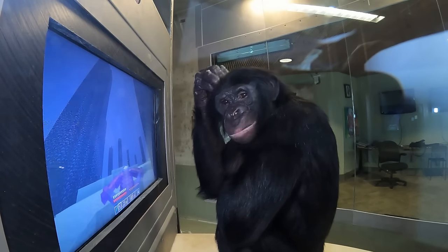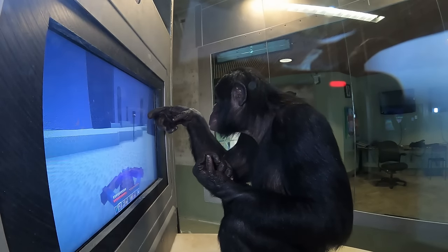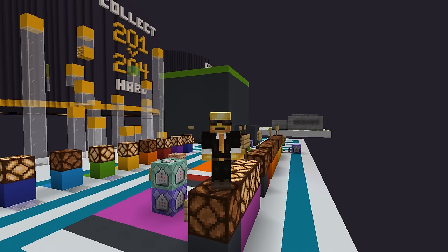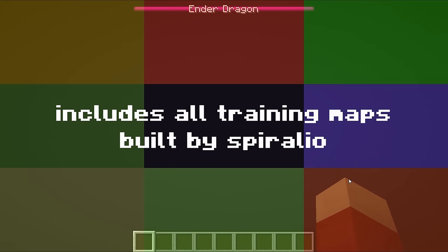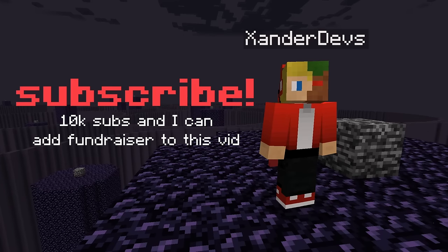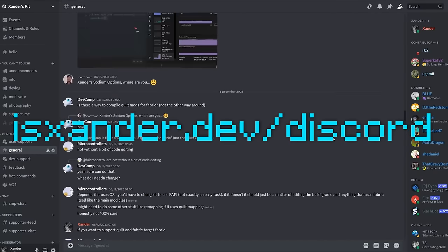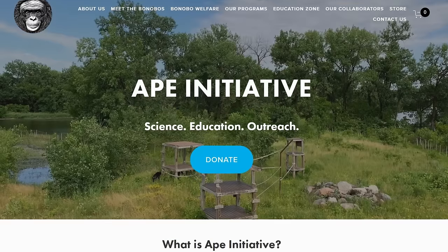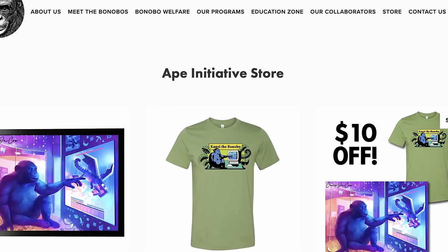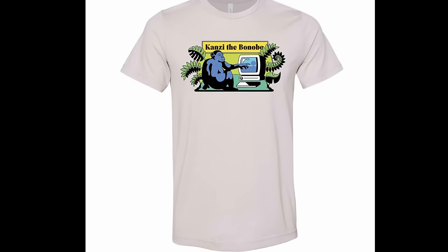As we witnessed the incredible feat of the bonobos navigating the pixels of Minecraft, it's clear that this journey was more than just coding and mapmaking — it was a groundbreaking exploration into the intersection of technology and primate cognition. There were so many people involved, obviously Xander had a huge role, as well as everyone at Ape Initiative and within Chris's team. The touch controls are actually open source and you can download them and try it for yourself — link in the description. Consider donating to the Ape Initiative to improve the facilities for these amazing creatures, and you can also get Bonobocraft merch; all profits go straight to the Ape Initiative, and with the bundle you get entered into a raffle to get on FaceTime with Kanzie himself.